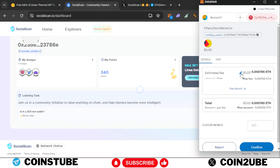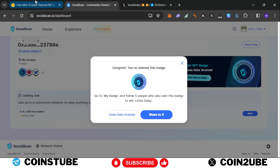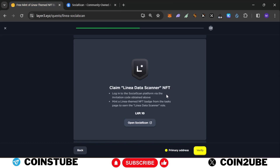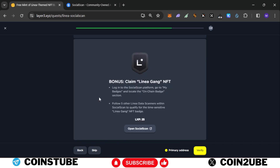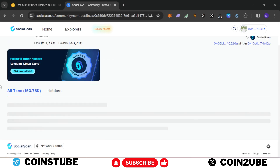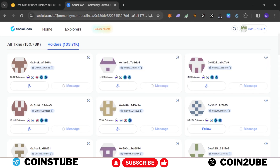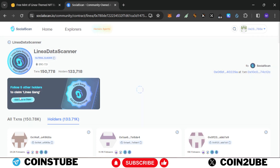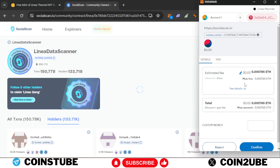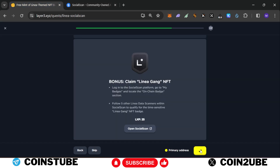Click to claim the NFT Mint Badge. MetaMask pop-up shows $3.20 gas fees — select lower fees and confirm. We successfully claimed the badge. Go back and verify. Task one is creating an account, task two is claiming the NFT — we did both. Click Verify — task is completed. For the bonus task, go to Social Scan, click My Badges, then Linea Data Scanner. Under 'Follows', follow five accounts one by one. Once done, claim the Linea Gang NFT. MetaMask pop-up shows $3 gas fees — select Low and confirm. Completed and verified.